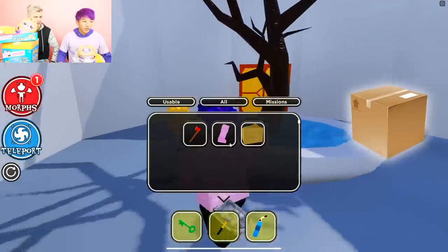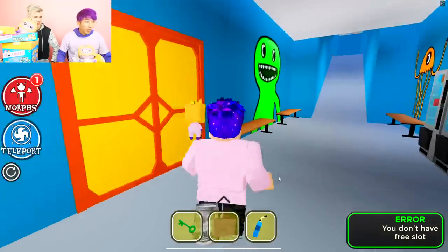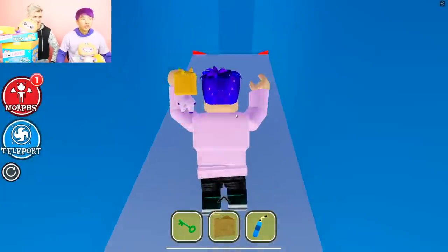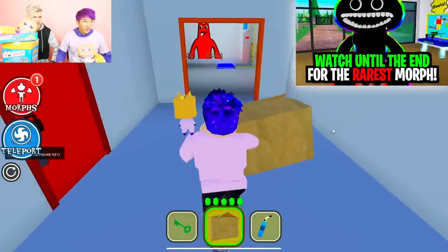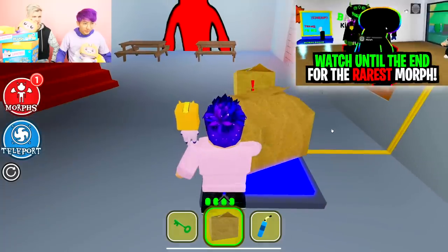All right, but now I got a box. So now we can place that box on that pressure sensor thing. Let's see how many morphs this unlocks for us, guys — it's about to be super duper lit! I'm trying to guess which morph it's going to unlock. Maybe one of the neon Jumbo Josh ones?